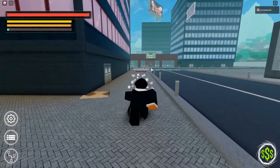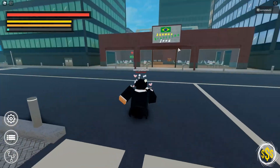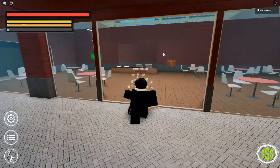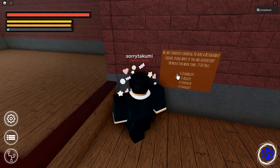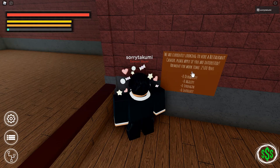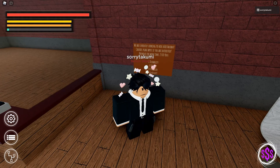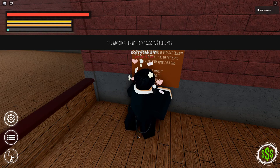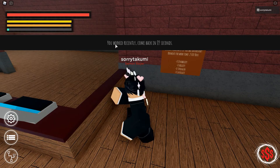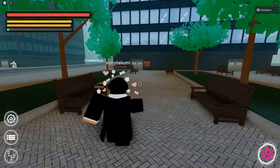Obviously, since you guys are noobs, you're not going to have those stats. So make your way over to Sean's Brazilian Food, come in here, and you'll see the job board. It says zero durability, zero agility required, so obviously click on this one and you'll get paid 2,500 yen. Once you click on the job board, click accept to start working.